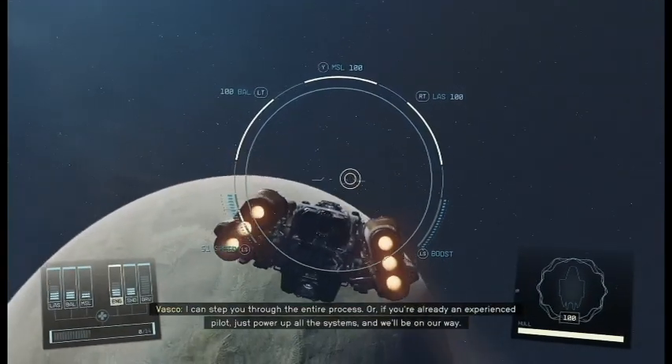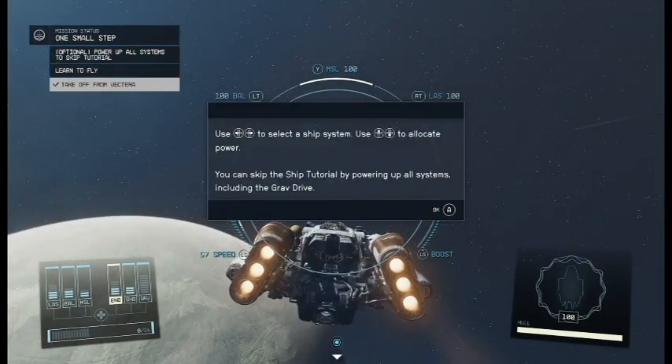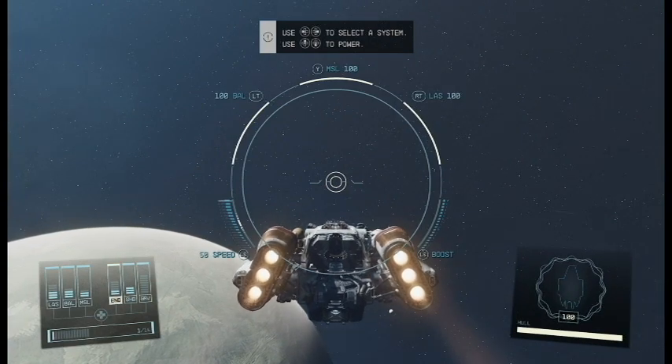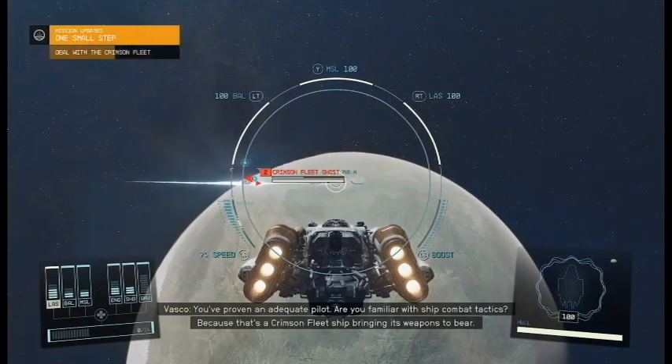So now we get to try out the flying mechanics. Under the guidance of Vosco, I learn how to pilot the ship and convert power between systems. It may take a while, but I think I'll get the hang of it. Better be quick though, because space pirates have just jumped in to attack us.